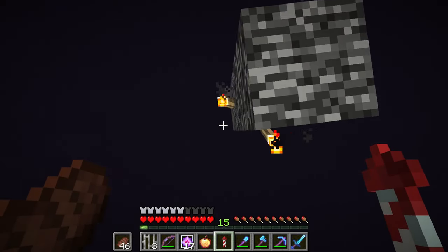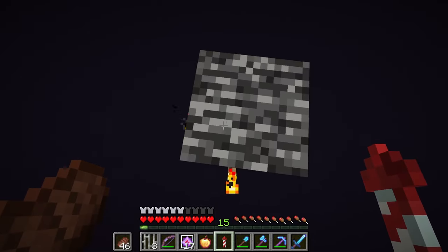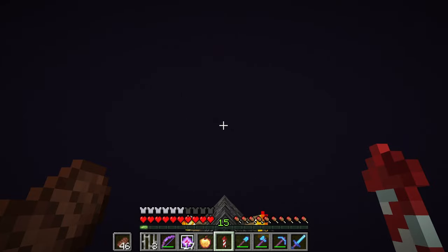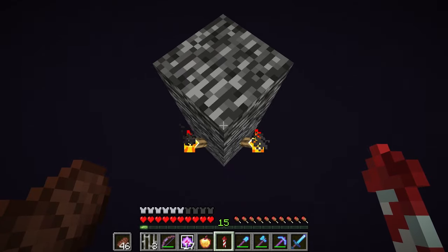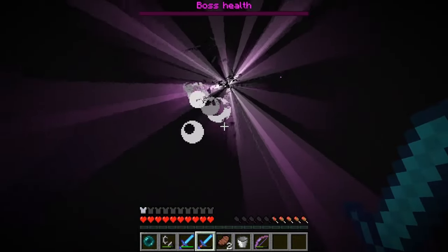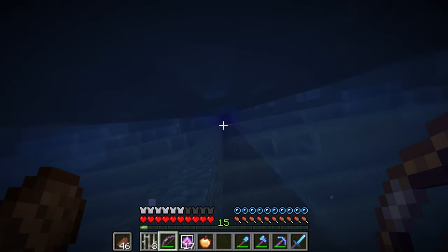I want to explain the problem and why I encountered it, because that's part of this series — knowing why things happen. We need to know how these were formed beforehand. Essentially, it forms where the dragon dies, and that's before 1.9. So any version up to 1.8, when you could summon the dragon and fight it, the exit portal would be summoned where the dragon died.